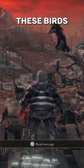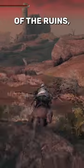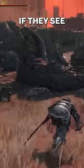Arriving at the Grace looking over the ruins, you will see these birds watching over. Don't worry, you don't gotta kill them. Just head around to the right side of the ruins and sneak your way in without the birds seeing you, because they will kill you if they see you.